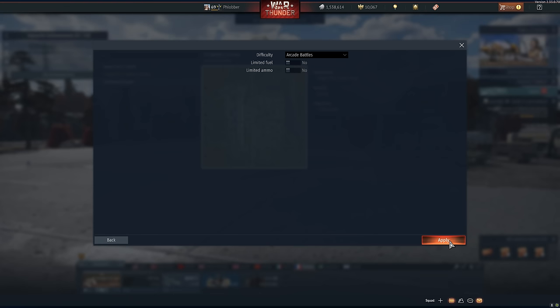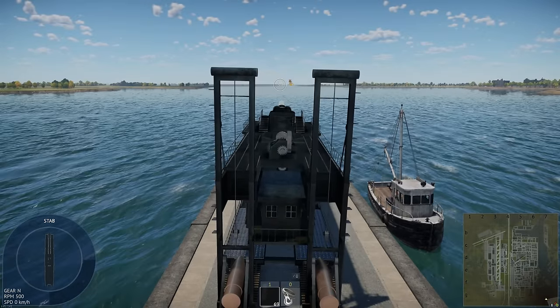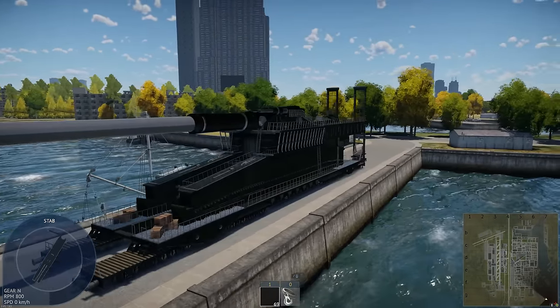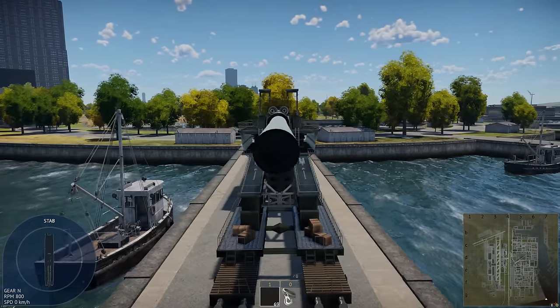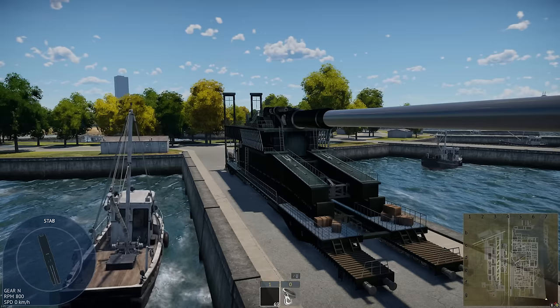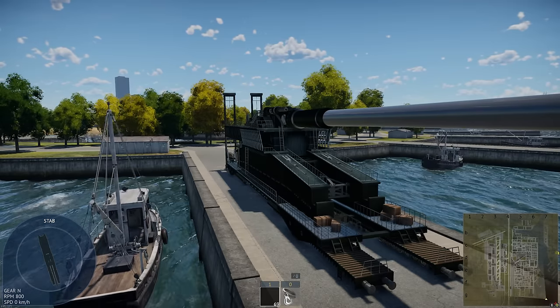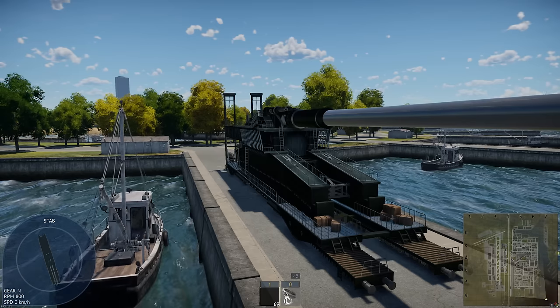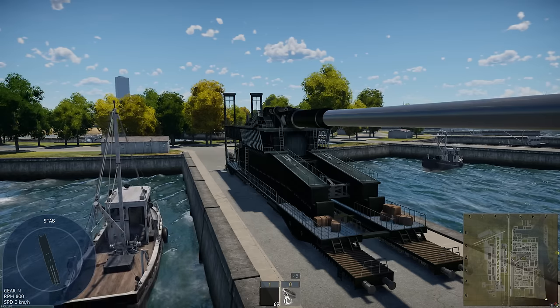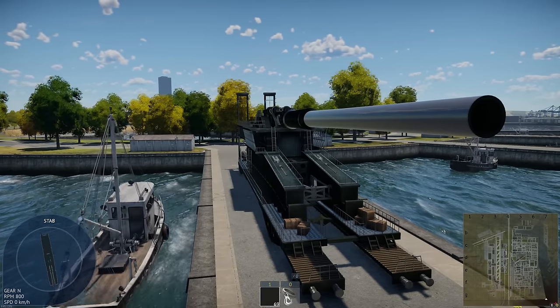We're gonna keep it arcade battles just so we can use this thing. Ladies and gentlemen, I present to you the 800 millimeter rail cannon — the Schwerer Gustav. Look at this thing. This is the Gustav on steroids. This cannon, unlike the real one, doesn't need a rail yet because we have so much power, and the wheels are made out of sandpaper for extra grip.